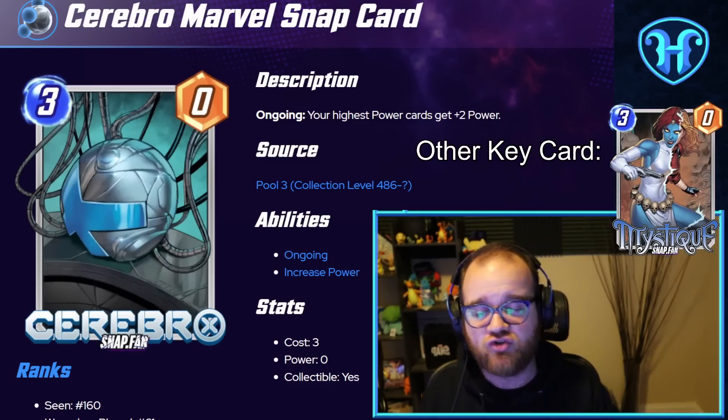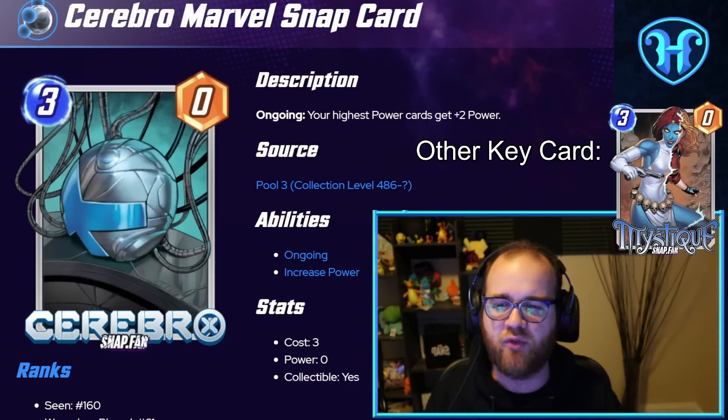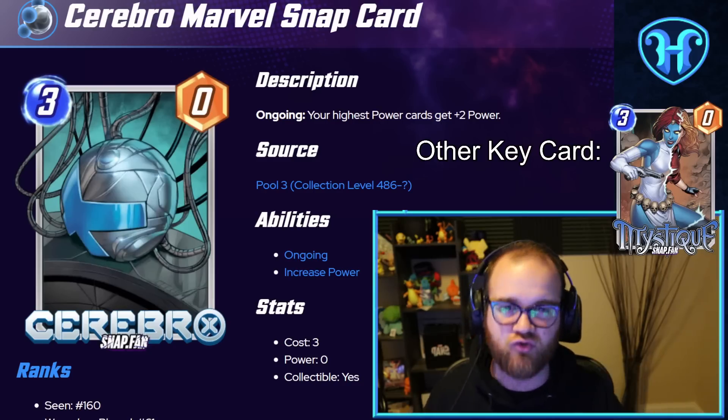Similar to Patriot, I think Mystique is a must-play if you're pairing with Cerebro. Being able to get not just plus two, but plus four on everything you have in play is a huge difference-maker.